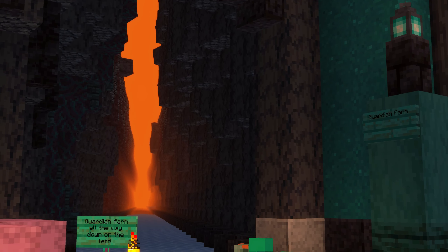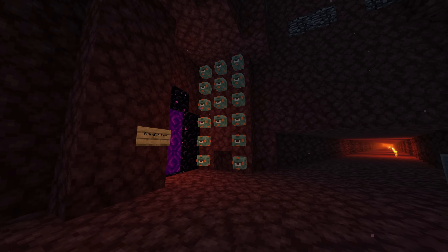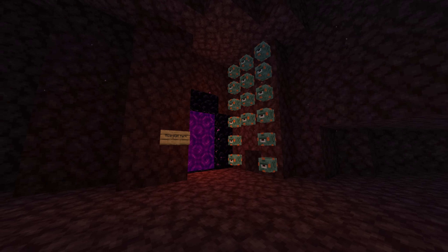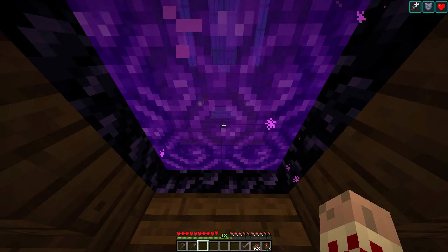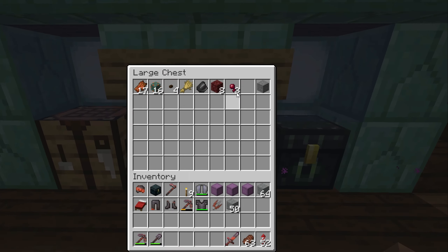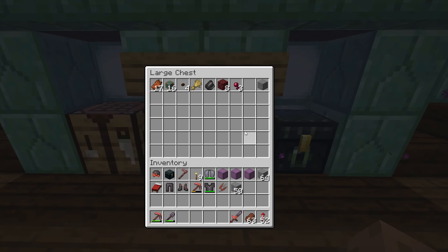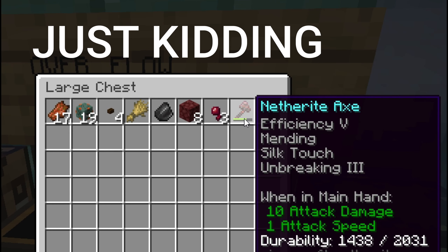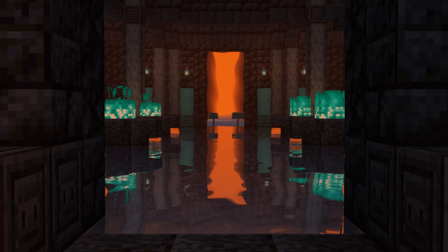The guardian farm will be found down the cyan tunnel. One cool thing to note about the guardian farm: if you accidentally drop an item into one of the hoppers, you'll be able to go behind the portal and down to a chest to retrieve it — though it takes about a minute for the item to actually get into the chest.